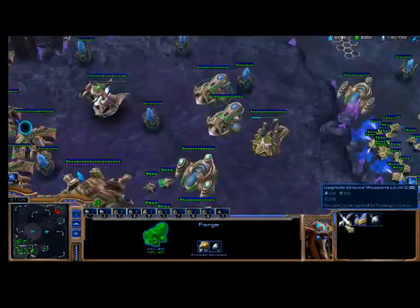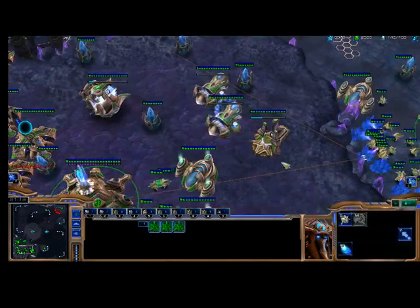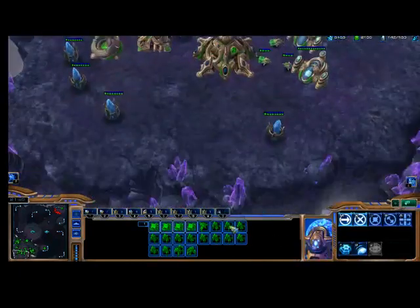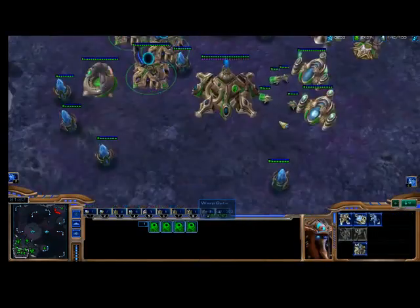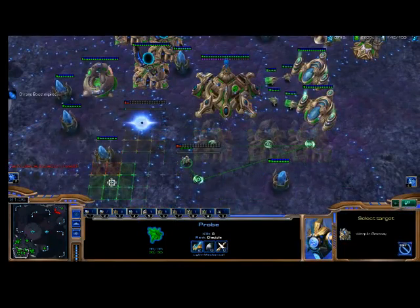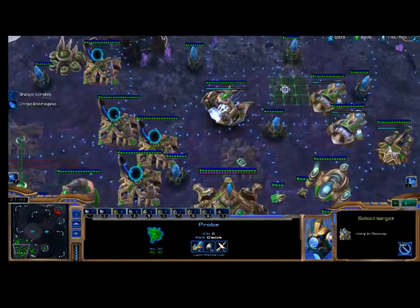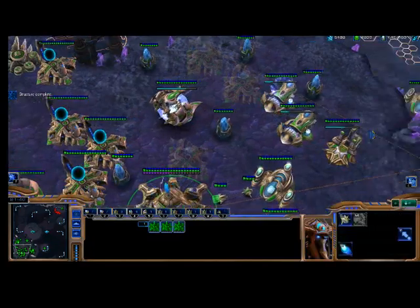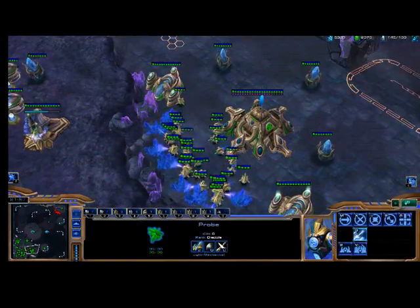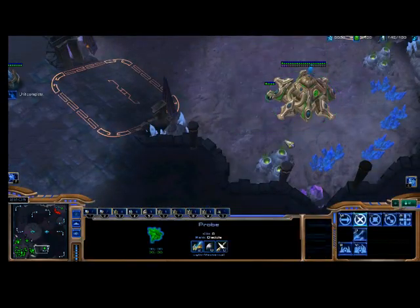Now I'm going to make a Void Ray and start up my level three upgrades, which are important — upgrades are incredibly important. I'm going to make a lot more production buildings. Just a ton of gateways. At this point in the game I'm not showing you builds or strategies — I'm just teaching you the basics. Three probes is the optimal amount to have in your Vespene Geysers. You don't want more than three, and you don't want less than three.